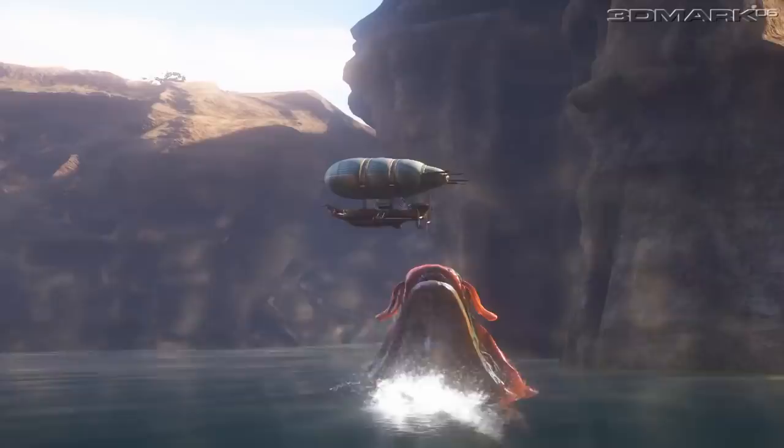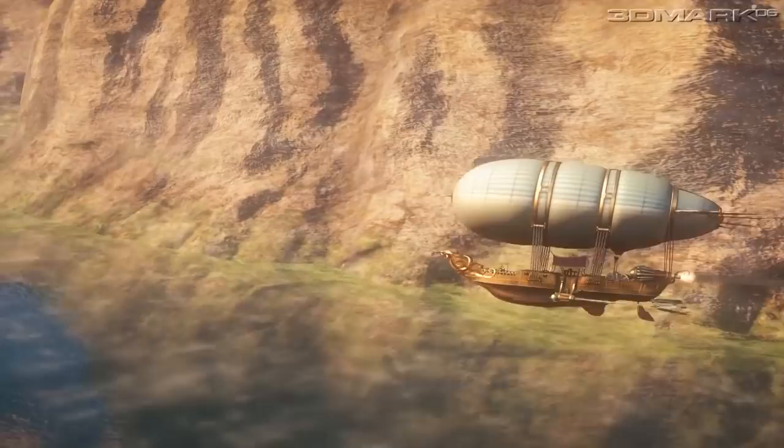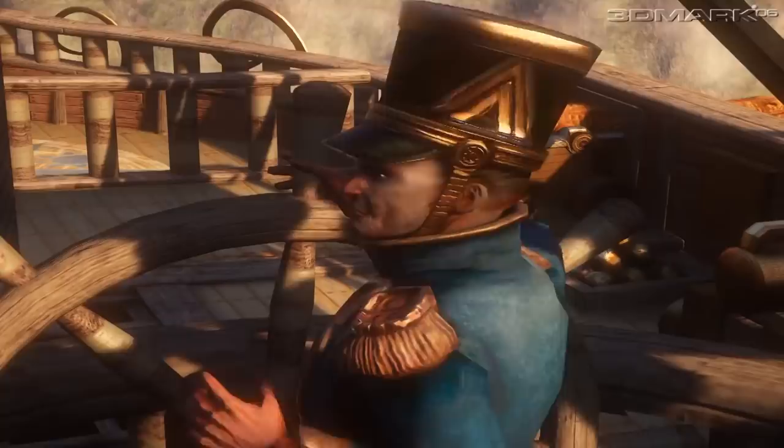Then things go excitingly sideways, with an attack from a sea monster that makes the Loch Ness monster look small. Regardless, Canyon Flight brings to mind a beautiful airborne sailing adventure, like a flying Sea of Thieves — a sky of thieves, if you will. We find the prospect so appealing, we'll even let it off the hook for how this guy's face looks like a rugby player's knee. Come on, it was 2006! We didn't even know what faces looked like until 2011. See also: The Elder Scrolls 4, Oblivion.